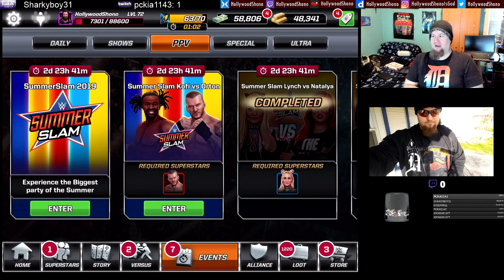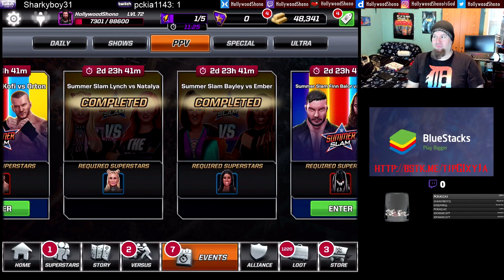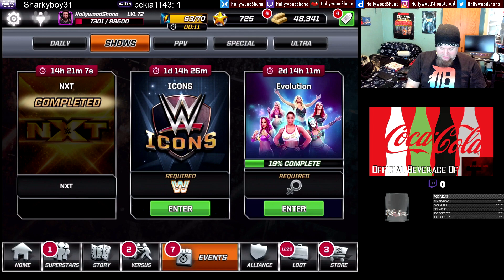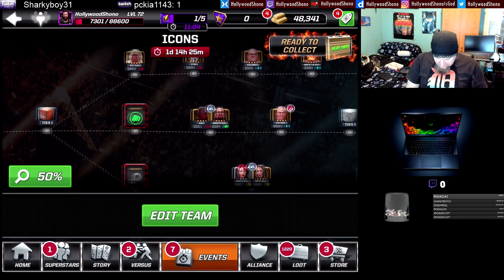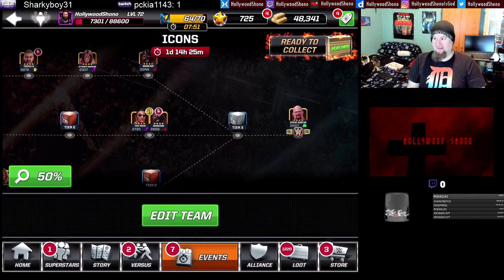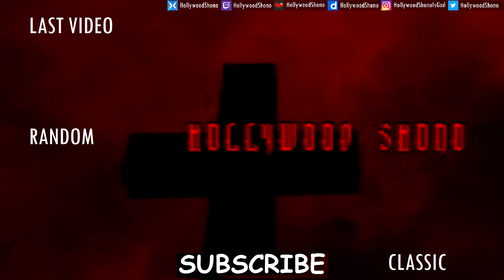If you liked this video on maxing out both two-star Ember Moon and Natalya and completing both their respective events, please give this video a like, comment, subscribe, and share with your friends. Check out my other WWE Mayhem videos playlist, Facebook, Twitter, and Twitch — all Hollywood Shono — and Instagram at Hollywood Shono's Got. I want to confirm that the AI blocks and parries way too much in specific branches of events. In the Icons middle path, especially the Smackdown event, the AI parries literally 30% of the time and blocks 40-50% of the time. Leave your comments below — let me know if you guys just charge spam after you parry the opponent, because that's how you beat Insane Difficulty. Have a wonderful day!